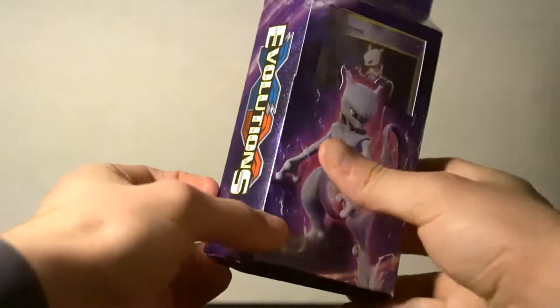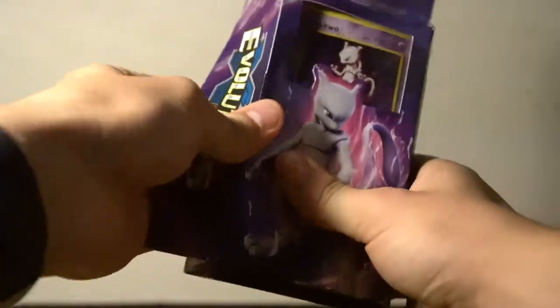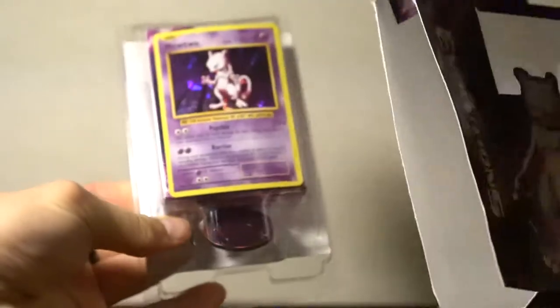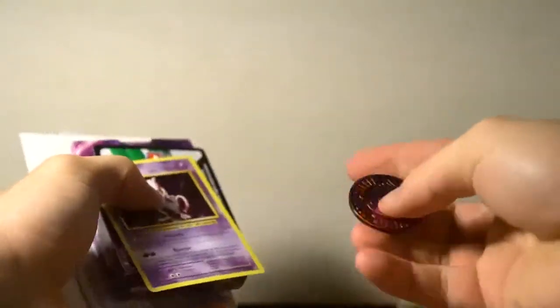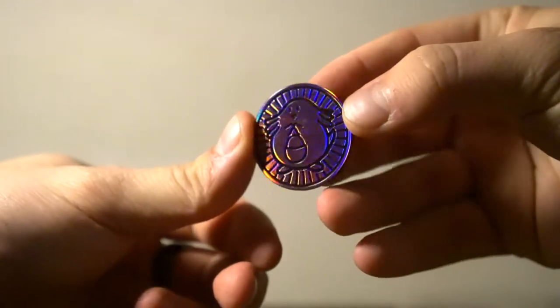Let's just get it open here. I love the old look of these cards and how it's the classic style from Gen 1. There's a box, nothing fancy there. We've got a little Chansey coin here — it's a little purpley Chansey coin. This actually looks really nice. I like the Chansey coin.